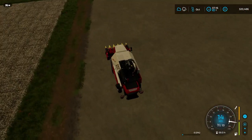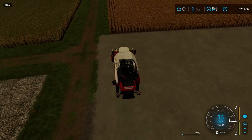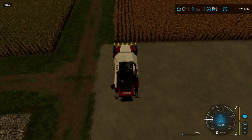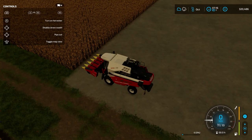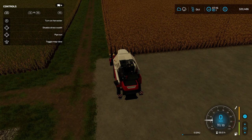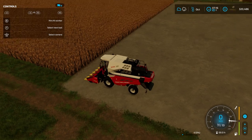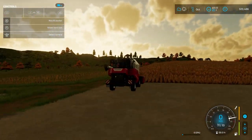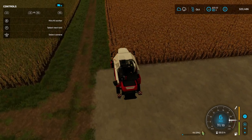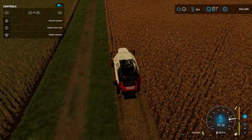We're going to do our farm lengthways just so then we don't have to keep turning. We can literally just set ourselves forward and make the minimal amount of turns for our grand harvest. Going back to our tool, there is a straw swath so maybe we can bale up some of this later on as well. Right now let's get this done as fast as we can — we're not wasting any precious time or money. Time is money at the end of the day.